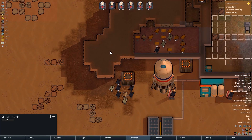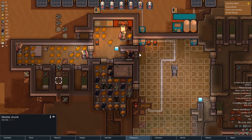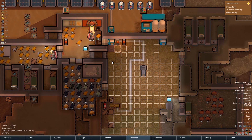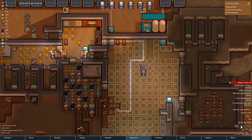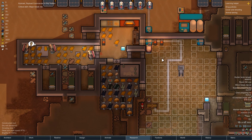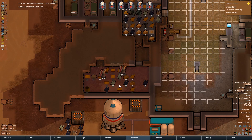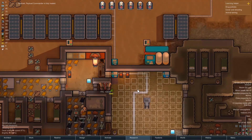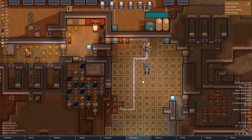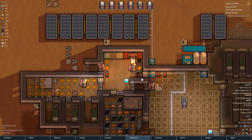Stuff's getting hauled inside, oxygen levels are rising. We've got a little bit of damp soil now, and a lot of dry soil there. Is he okay? Cubicak had an unfortunate accident. Looks like it's remembered our grow zones - we've got some stuff getting planted there.